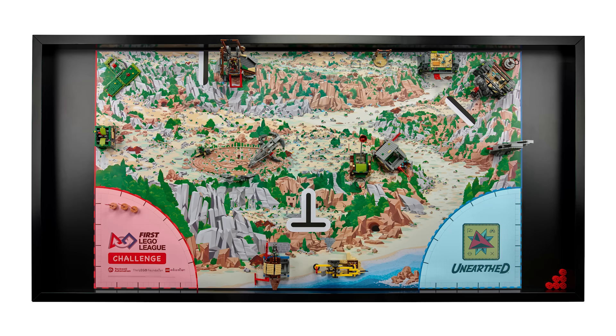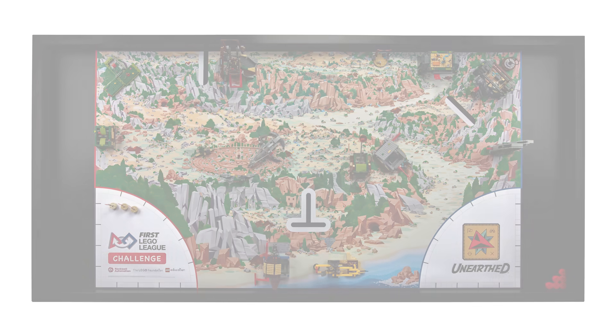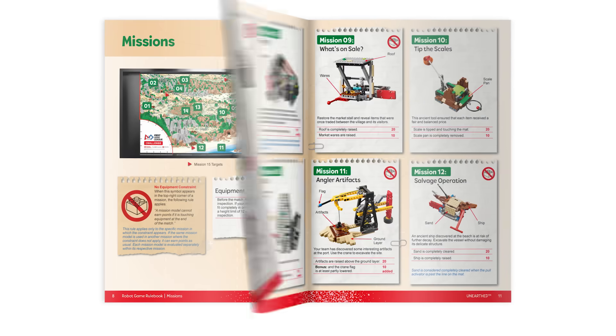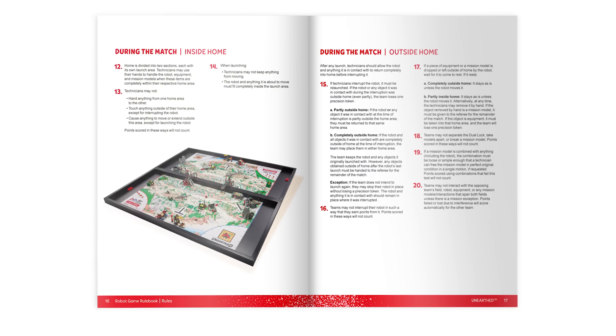Your robot must start completely inside one of the launch areas, and you should program it to return to either home area. You can handle and modify your robot between runs while it is completely inside either home area. Make sure to read the Robot Game Rulebook to understand how points are scored for each mission and to understand the rules that apply before, during, and after a match.